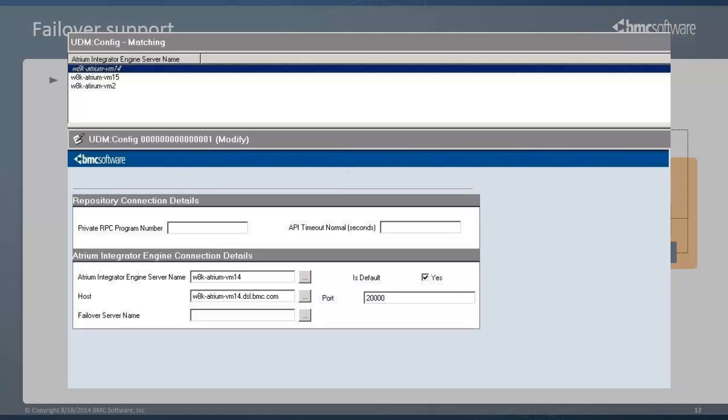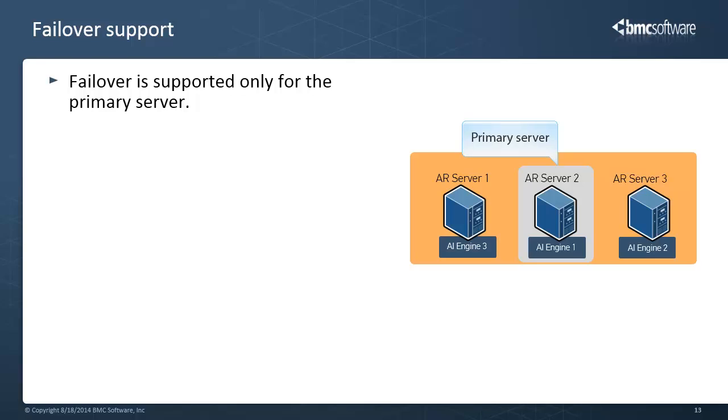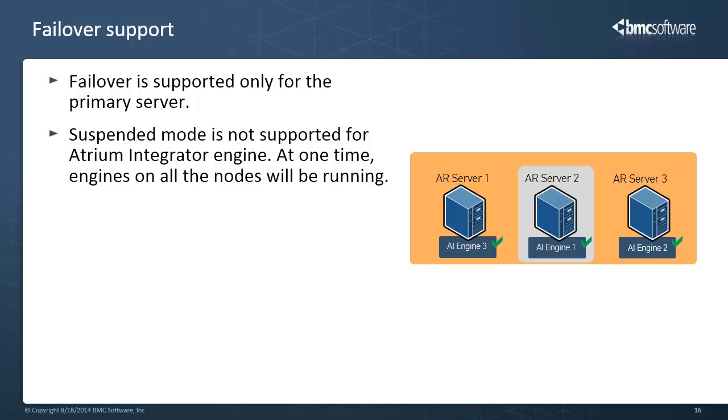When configuring Atrium Integrator Engine in a failover mode, consider the following. Failover is supported only for the primary server. So if the primary server is up and the secondary server goes down, all the jobs and transformations running on the secondary server will not be failed over. For example, if for manual load balancing purposes you specify job A to run on Atrium Integrator Engine 2 (the secondary server) and Engine 2 goes down while Engine 1 (the primary server) is up, job A will not be failed over. Also, suspended mode is not supported for Atrium Integrator Engine. At one time, engines on all the nodes will be running.